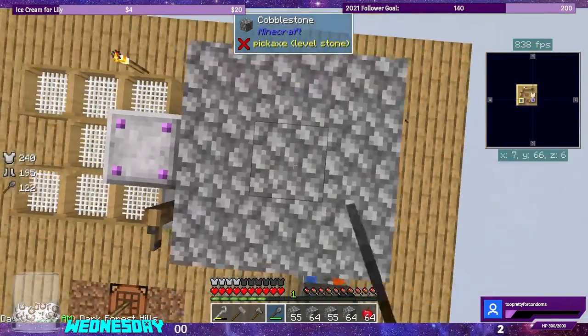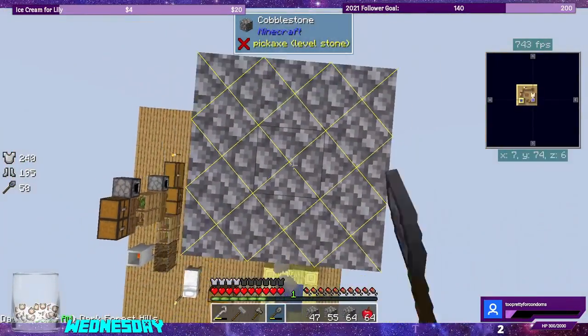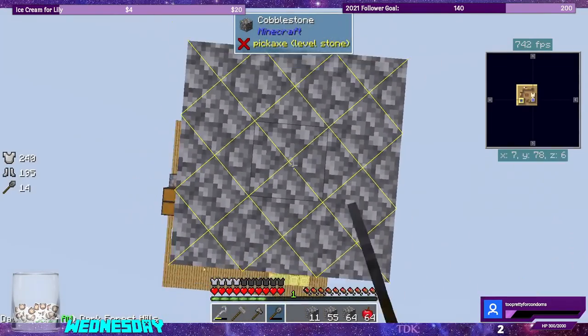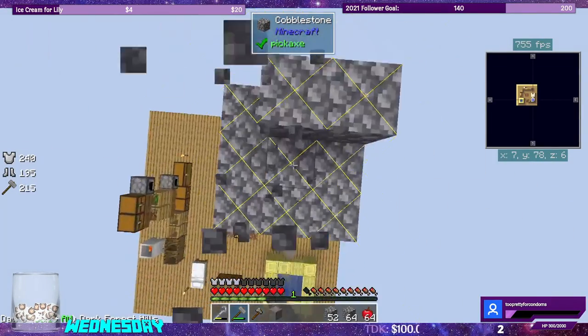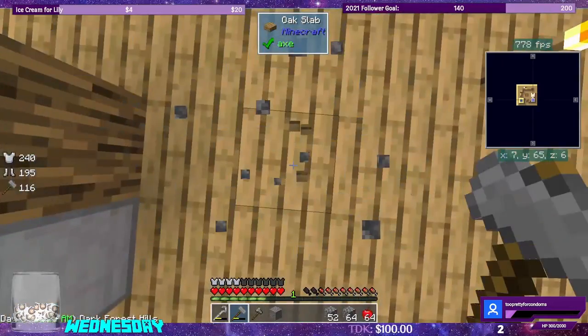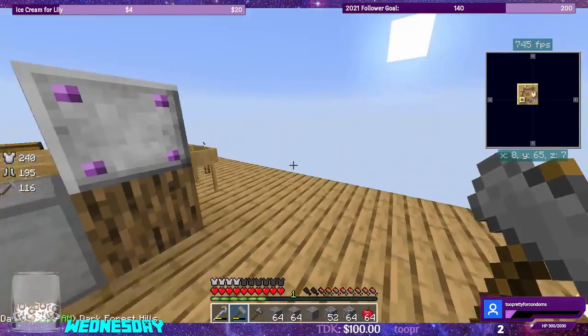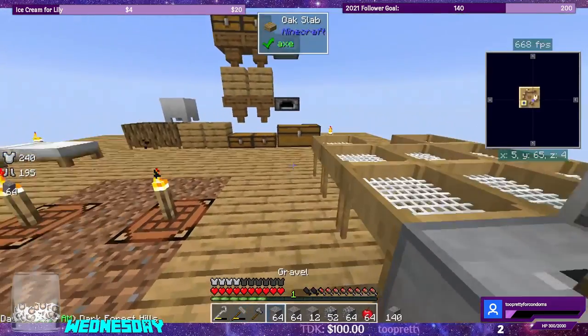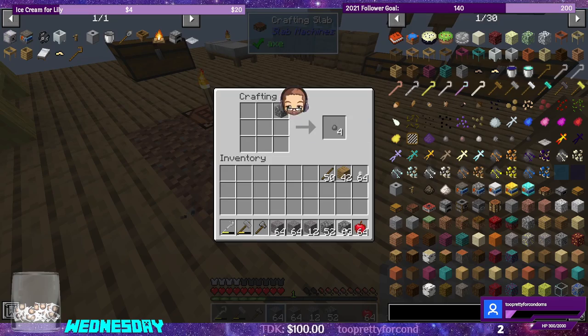The stone wand does three by three. So just pillaring up until it breaks is good enough for me. And then we can use our stone hammer to head all the way back down. That gives us a decent amount of returns.